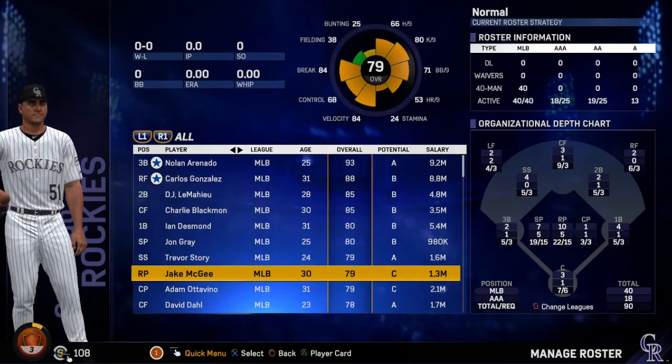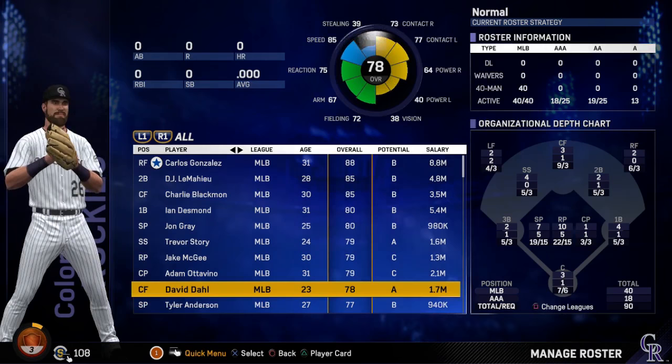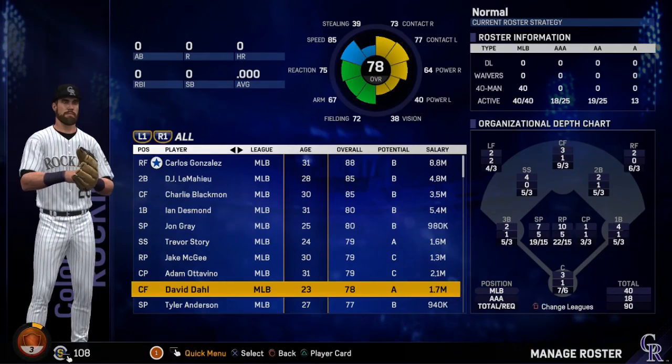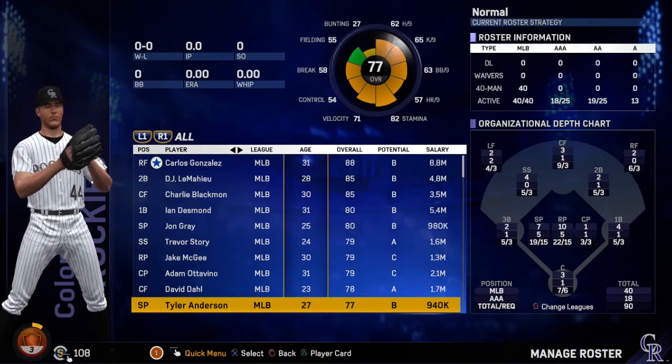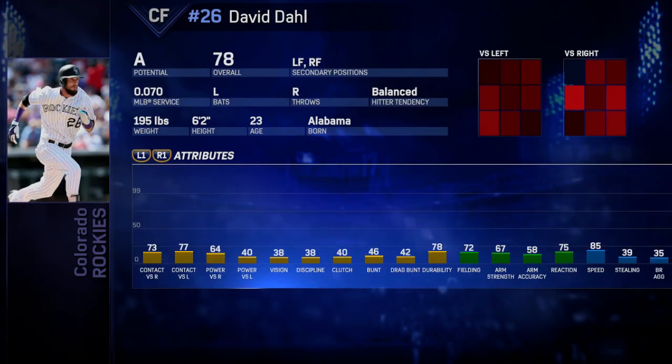Jake McGee, 79 overall, 30-year-old relief pitcher. Adam Ottavino, 79 overall, 31 years old. Next up is David Dahl, center fielder, 78 overall, 23 years old. Maybe David Dahl could push out Charlie Blackman — you could put him at left field to start his career. One of them asked to play left field. His contact is pretty good, his fielding is alright, and his quirks include Speedster — elite running speed at 85. Night Player and Rally Monkey too.